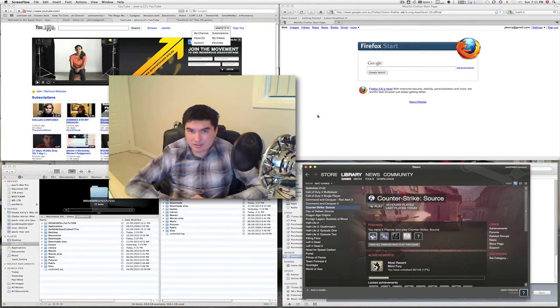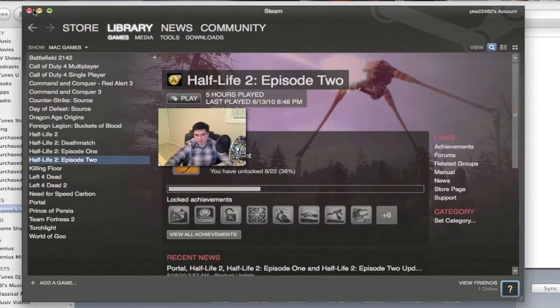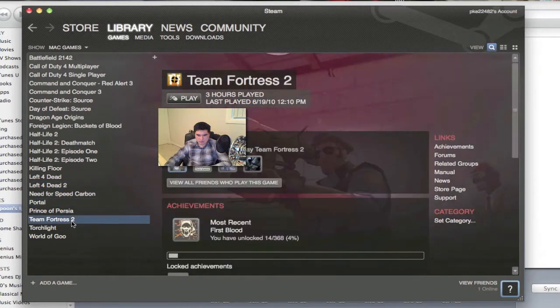I thought I would get back to Steam for Mac as well, because Steam for Mac is pretty much the milestone that has hit the Mac this year. Valve has delivered on everything they said they were going to do — Counter-Strike Source, Days of Defeat Source, Half-Life 2, Half-Life 2 Deathmatch, Half-Life 2 Episode 1, Half-Life 2 Episode 2, Left 4 Dead, Left 4 Dead 2, Portal, and Team Fortress 2.